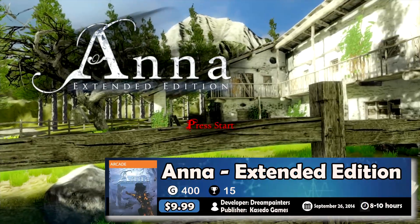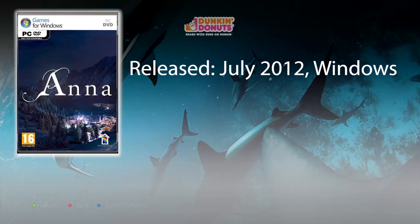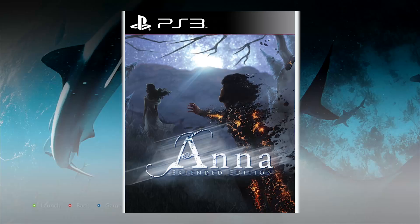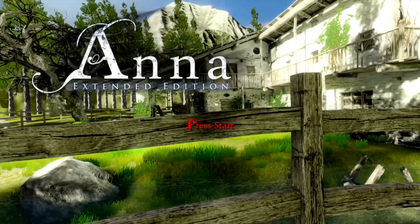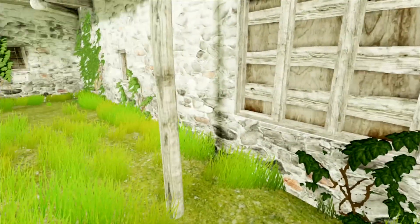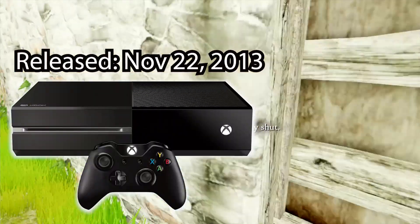Ana, Extended Edition. The original Ana released in July 2012 on Windows, and was criticized for the absurdity of its narrative, having a complex interface, a poor translation, and the difficulty of its puzzles. So two years later, we got Ana Extended Edition. It has been given an overhaul based on feedback from players of the original, featuring more hours of gameplay with more environments, more puzzles, additional gameplay features, enhanced graphics, and an improved interface. I will remind you that the Xbox One launched in November of 2013.